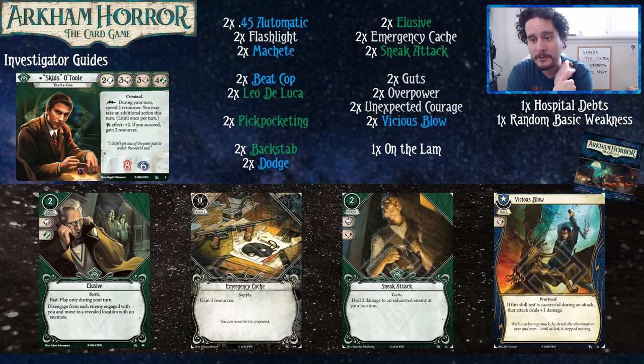We have Emergency Cache, which is good because Skids needs his resources for paying for cards, but also for his ability. You want to be using that extra action every turn, because any time you can take the extra action and do something real with it, you don't want to just take it to draw a card — that's not worth two money. You've got to be attacking something, investigating, or doing something real with it. You can't take one of the basic actions for two money.